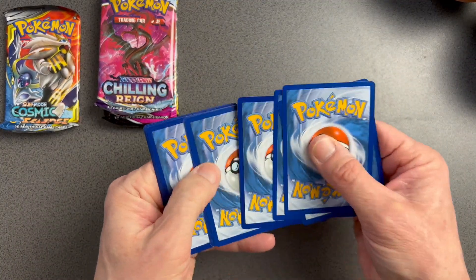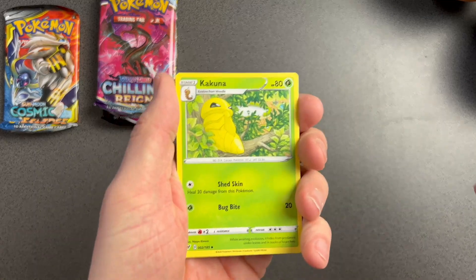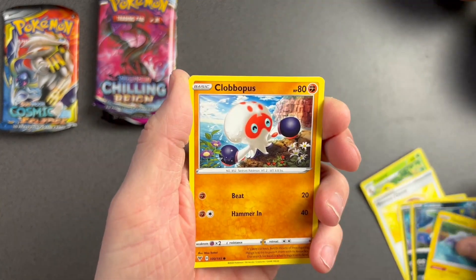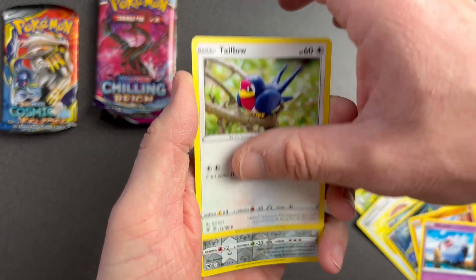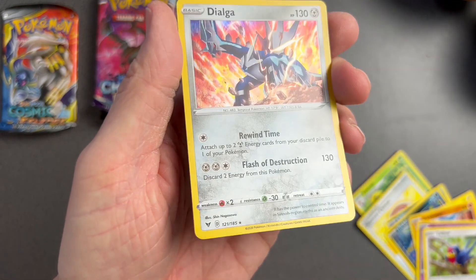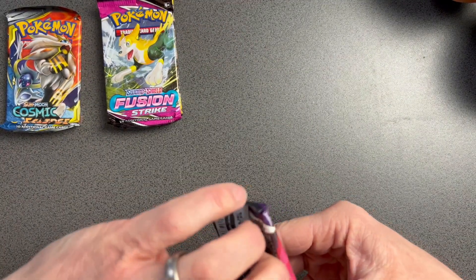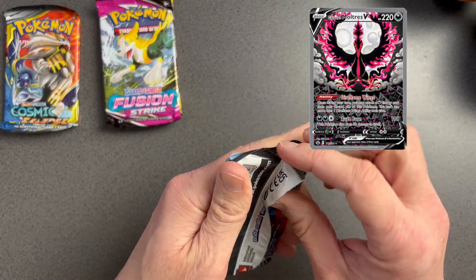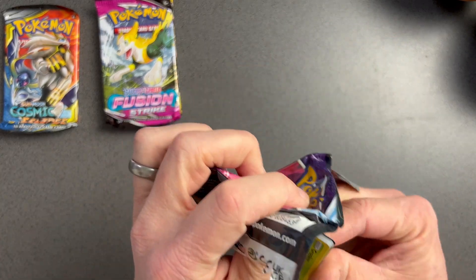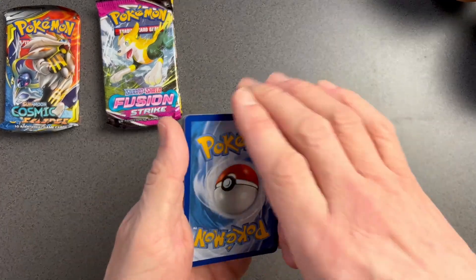I really love the rainbow rare Chonkachomp for that extra wallop. Kakuna, Sableye, Trubbish, Tynamo, Clobbopus, Woobat, Talonflame reverse holo, and a meta card — I quite like that one. If I can pull some alternate arts from this set I'd be so chuffed — that Galarian Moltres V that everybody loves is just amazing. I'd love to get the alternate art Zeraora; that card is incredibly beautiful.